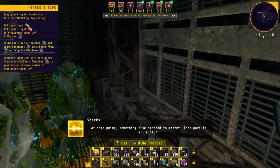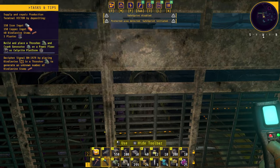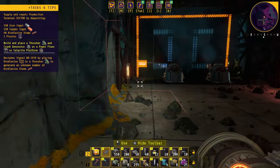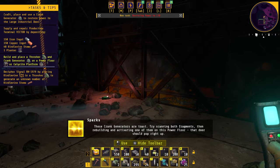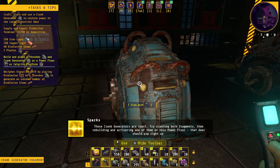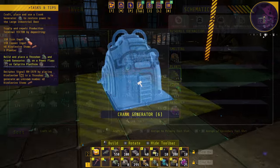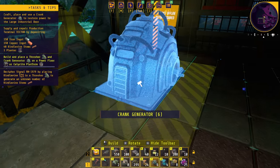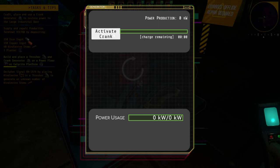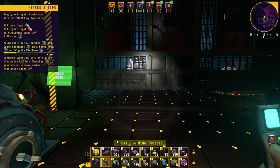It's all a blur. I'm going to try to go home. There's a room here — wait a minute, I think it's in here. Yes! 'These crank generators are toast — try scanning both fragments then rebuilding and activating one of them on this power floor; that door should pop right up.' So we need to scan this and this, then build and replace it — place this one in here. Now we need to crank this. Activate crank — power restored! We got the open door.